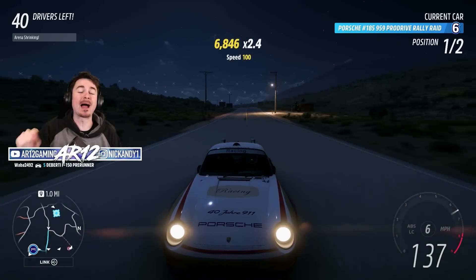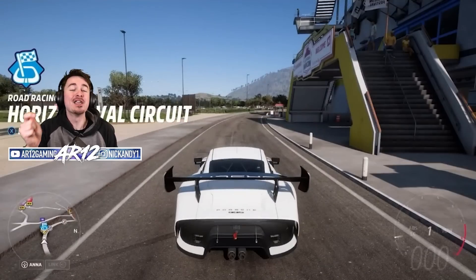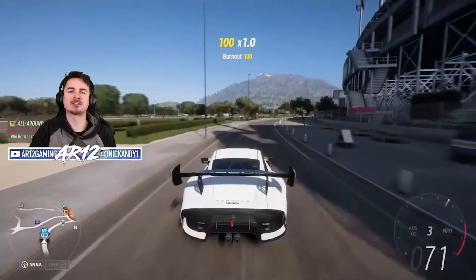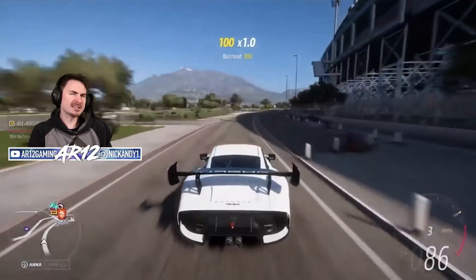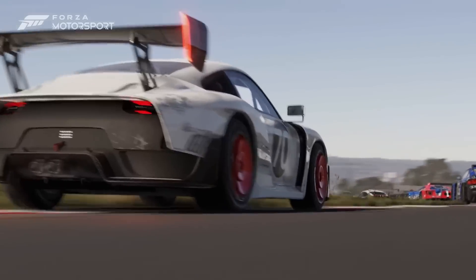Let's move on to car number two, the 2019 Porsche 935. You can unlock this thing in the autumn by getting 20 points in the festival playlist. Now, wasn't that car shown off in the Forza Motorsport trailer? Yes, yes it was.